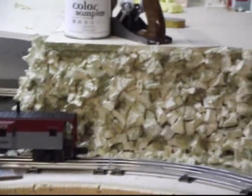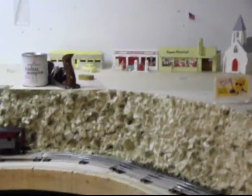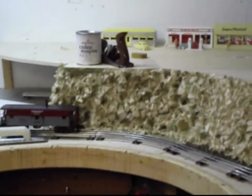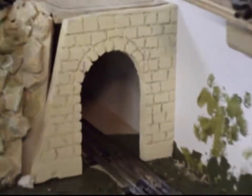The boulders right here — I haven't finished painting them. I'm just blotching some green up there for moss. If you look closely, the boulders are actually pieces of styrofoam that I break apart. I try not to leave any flat edges, and then I glue them in, painted with latex paint, and then started doing some highlights. I've got a lot of airbrushing to do on that, but I made this portal out of styrofoam.